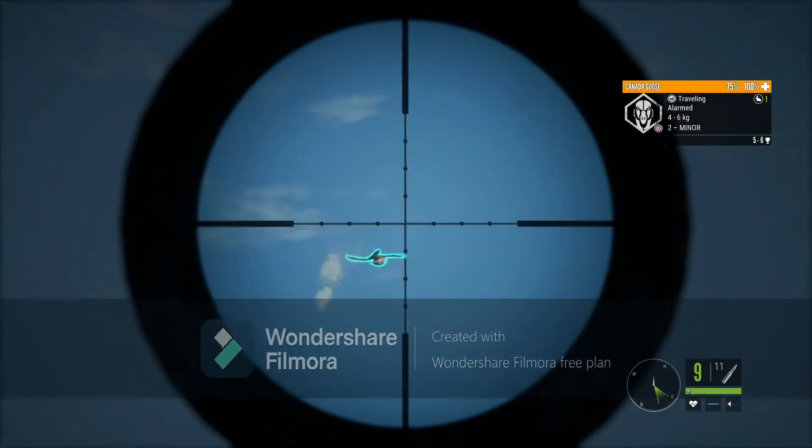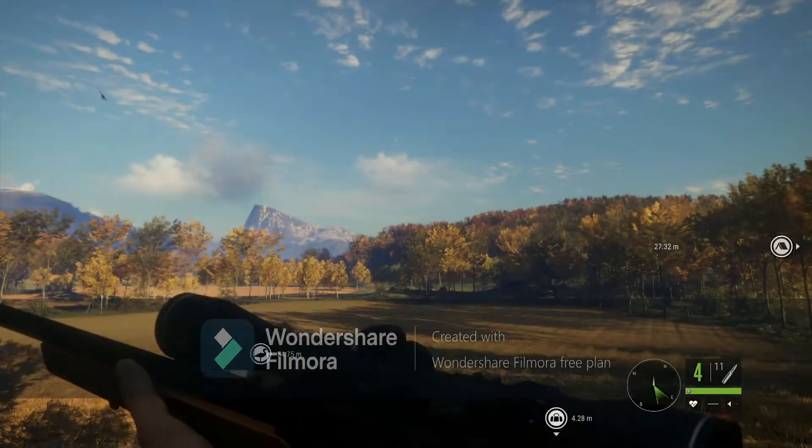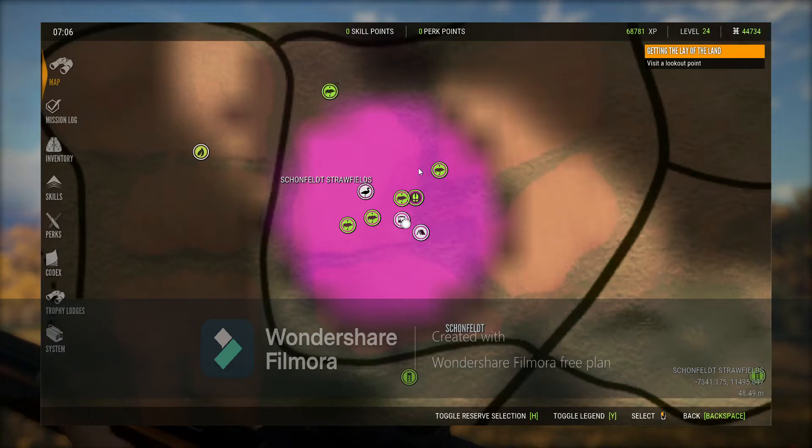Let's see if we can get him. Hey, look at that — we hit him! He's going to go down. Perfect. Dead. We'll let him go down. Pull up our map and mark the spot where we last spotted him so we can find him fairly easily.